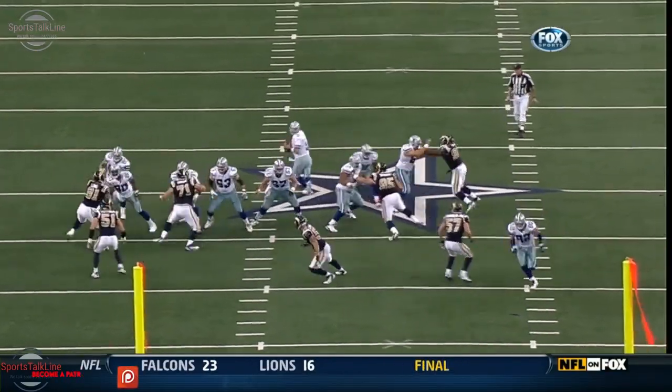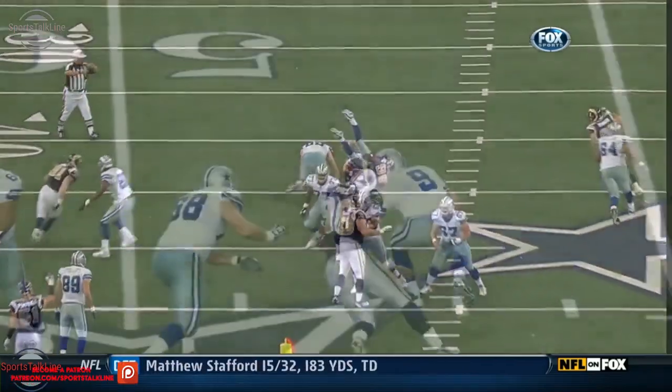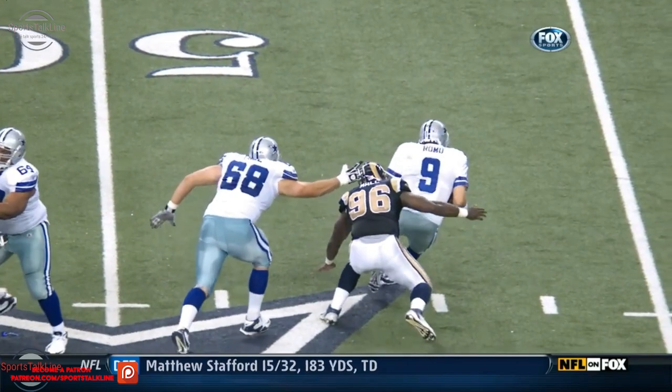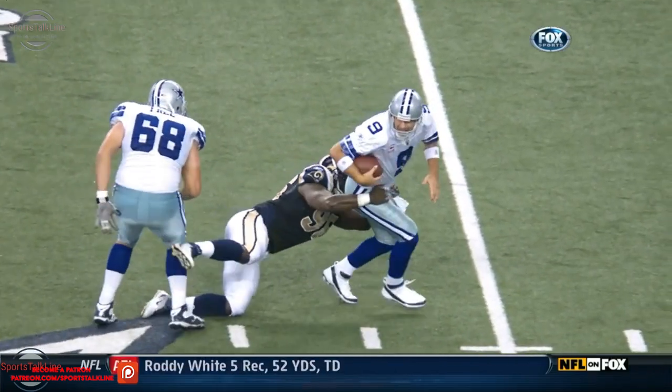Doug Free has struggled this season. James Hall — ten and a half sacks last year — gets after Tony Romo. Great play by James Hall bringing down Tony Romo, and that knocks the Cowboys out of St. Louis territory.